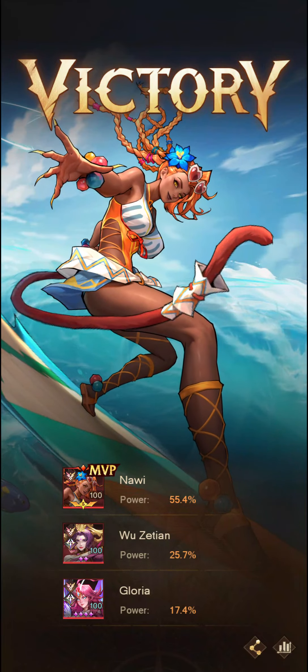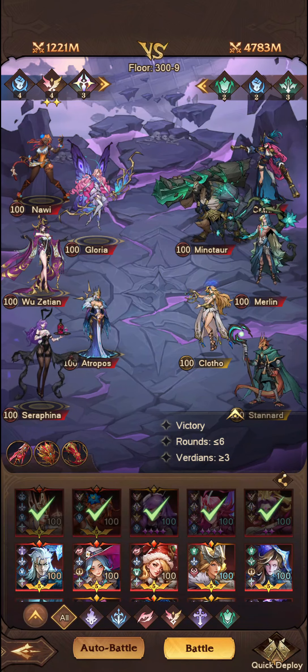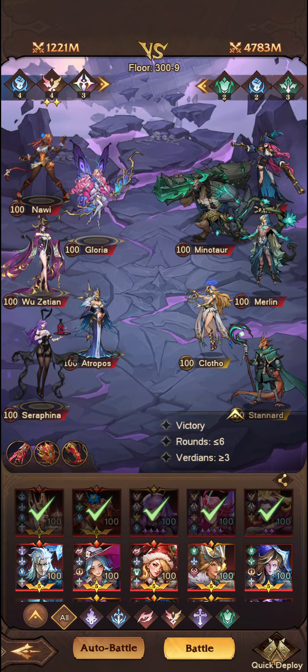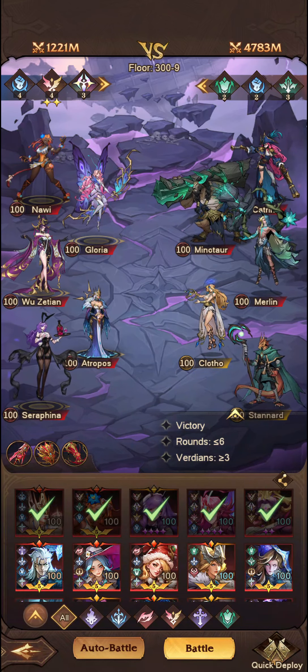Yeah, 1,000 — that's very good damage, and that's with the debuffs being removed as well. I wonder how she'll work with Aphrodite. Just to clear things up: I do think that you should be summoning for Cleo. If you're only going to summon once on Oath, summon for Cleo.